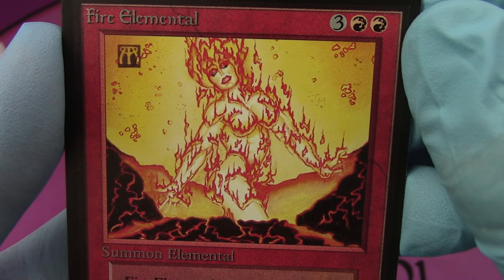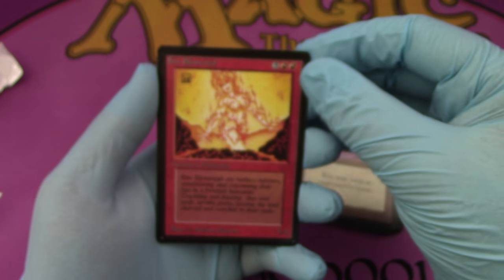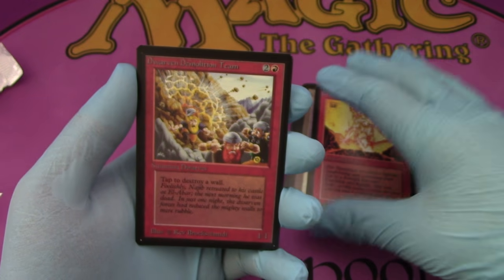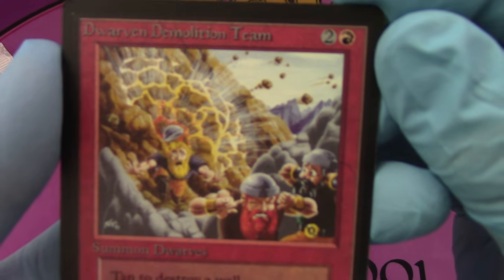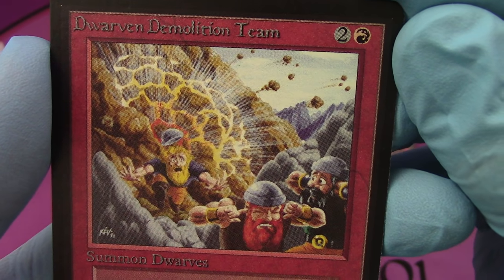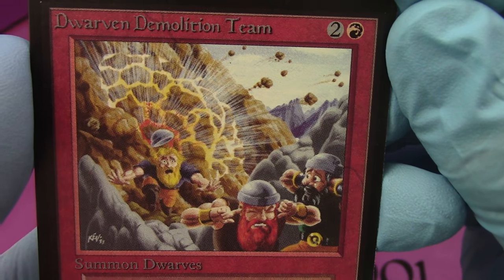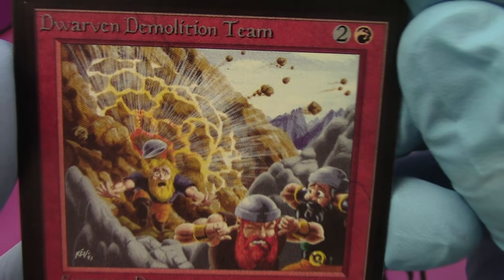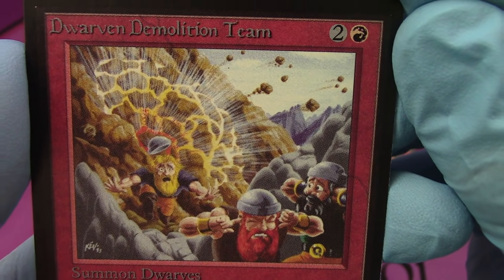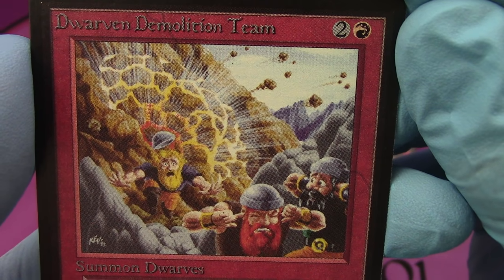She's quite a voluptuous person. She is. That would not be allowed these days. And the last uncommon — oh yeah, my favorite artwork! There it is. I love Dwarven Demolition Team. You know, they just went up in price a lot recently. Really? Yeah, they did. Wow, that card's like a hundred bucks now or something. Oh my goodness, it was like $15 just two months ago. This is actually one of the best artworks — don't you guys agree? Totally, look at that, the story and everything. So fantastic, I love this card.